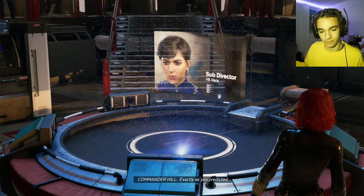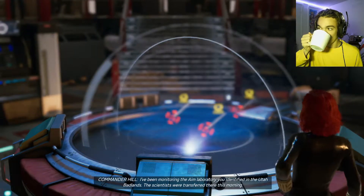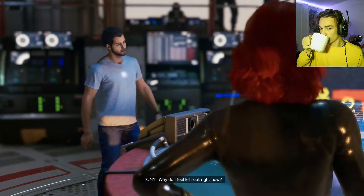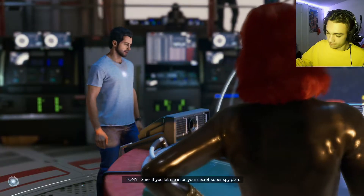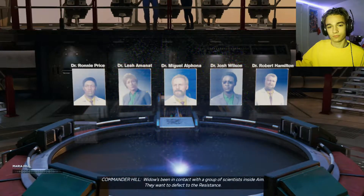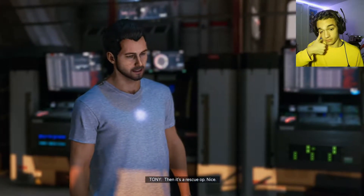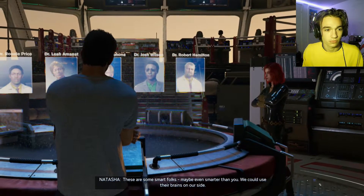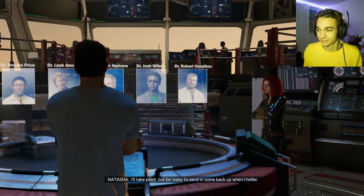The mission briefing begins: Maria Hill has been monitoring the AIM laboratory in the Utah Badlands — the scientists were transferred there this morning. Tony feels left out, trying to keep up. Black Widow has been in contact with a group of scientists inside AIM who want to defect to the resistance. It's a rescue op, and these are smart folks — maybe even smarter than Tony. Black Widow will take point but needs backup ready.